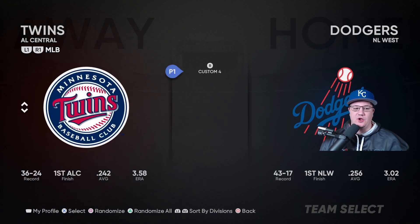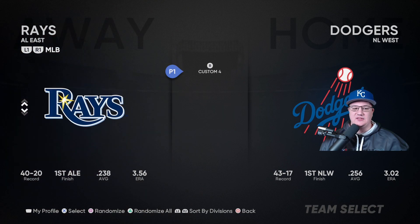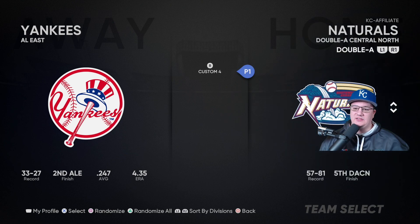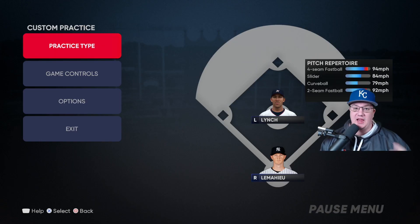Once we get to Custom Practice Mode, go over to the left and select the New York Yankees. Then go over to the right, go to the Royals, hit R1 twice, and go to the Northwest Arkansas Naturals. Once you have the Naturals selected, hop into the game, pick whatever stadium you want, and let's get into it.